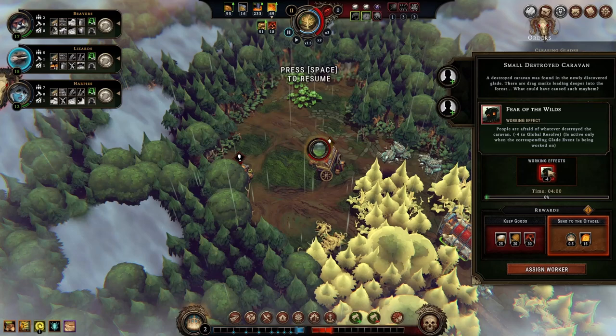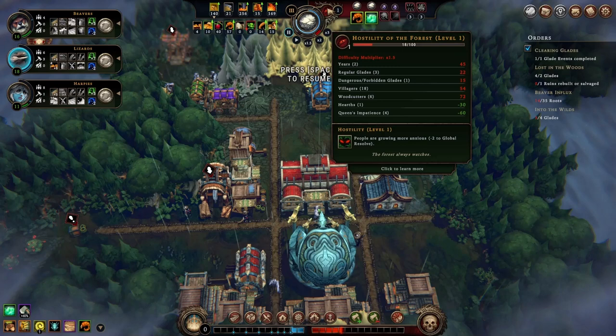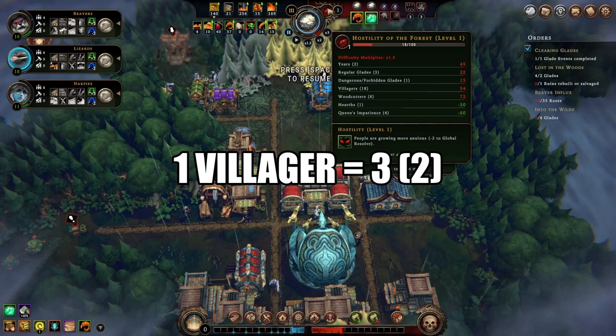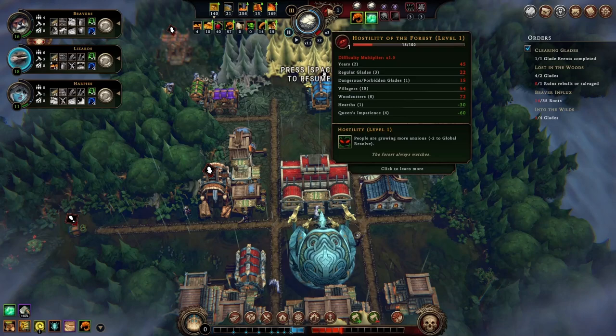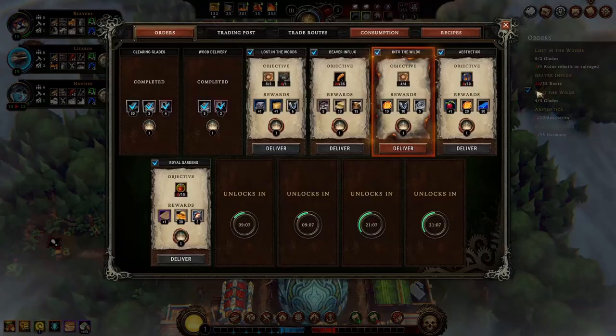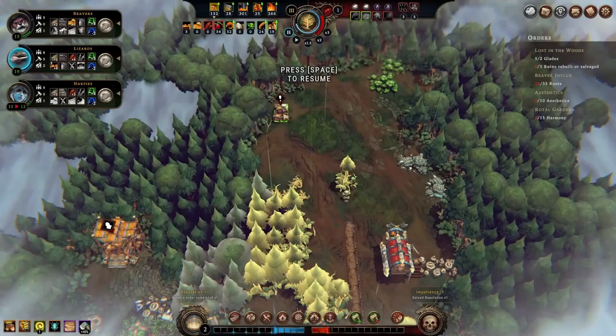The forest hostility level is already 1 in the third year. Comparing with the Settler difficulty, the negative effects are now more serious. One villager means 3 hostility points here, but only 2 in Settler difficulty. One woodcutter already gives 12 hostility now, while it used to be 8. However, the positive effects remain the same — a halt gives minus 30 and each impatience point minus 15. We have discovered enough glades and can turn in this order to take the 10 torches, which will allow us to open a cache to reap 0.75 reputation points.